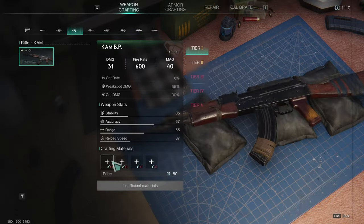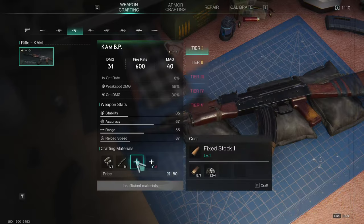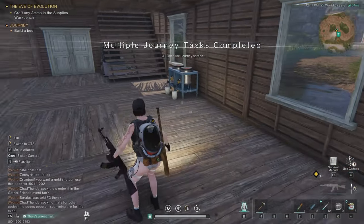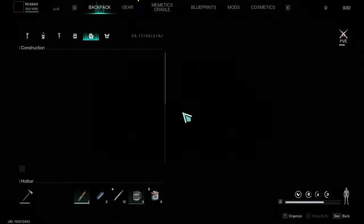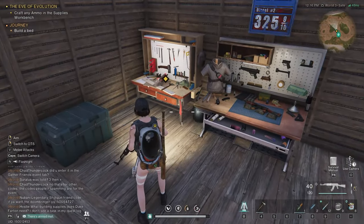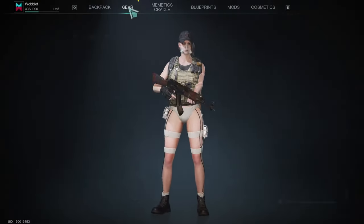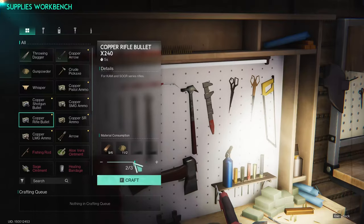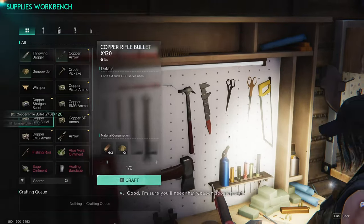Let's craft and equip this. We can craft the materials we need right here — friggin' sweet. We have a gun, though I don't think we have ammo. That's basically an AK. So we have a bat and a torch — oh, we can only have one or the other? We don't need the torch. This gun should take 7.62 — copper rifle bullet. I don't really want to use all the copper, so we'll just do a small amount. I'm sure we'll need that weapon soon enough.